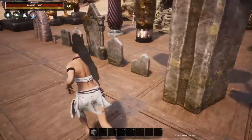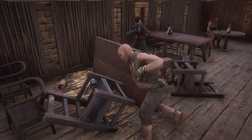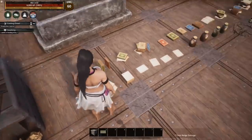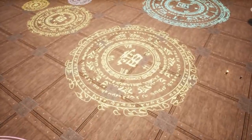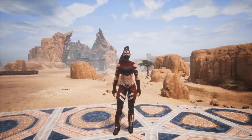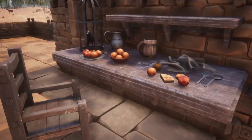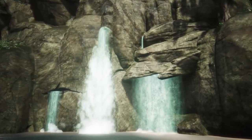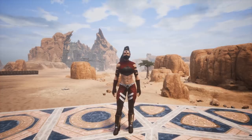Do you need graves and crypts for a creepy setup? It's got that. Fires to make it look like your whole place is burning down? It's got that. A bar with tables and stuff flipped over? Books, potions, fountains, domestic animals like cats and dogs, magic symbols, magic walls, statues galore, food, kitchen items, candles — anything and everything you could ever want for decor is probably in this mod. I highly advise checking it out if you're a builder.